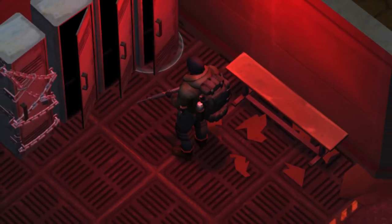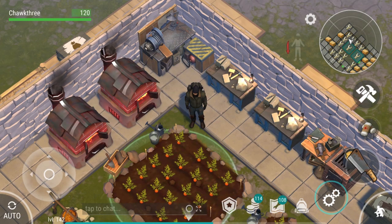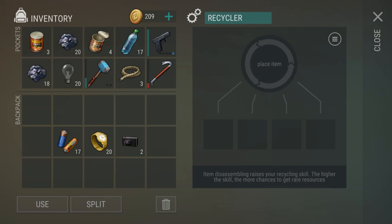Just be patient and run Bunker Alpha as often as you can, and you'll have heaps of aluminum in no time. Now that we've covered aluminum, we'll take a look at copper, and we'll start off with the recycler because this is actually a really efficient way to get lots of copper bars.